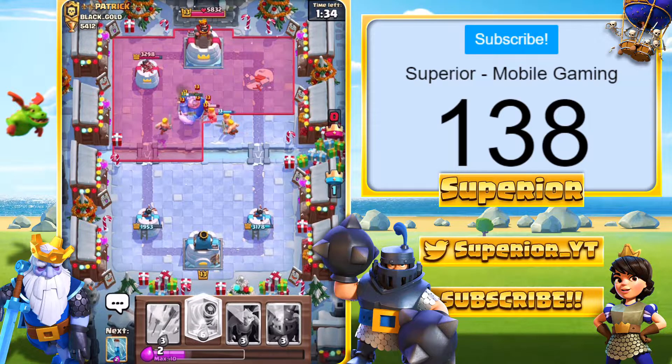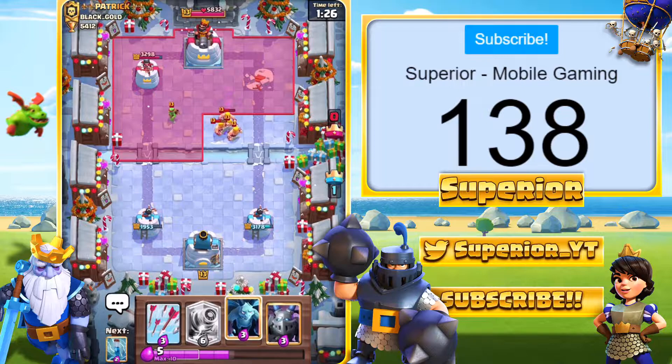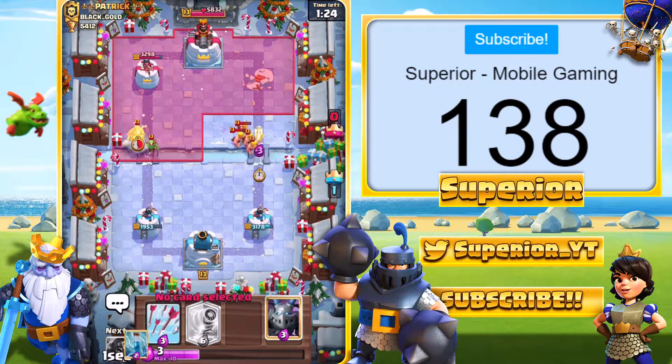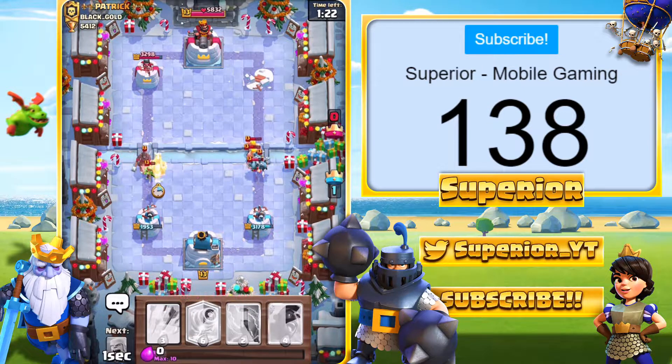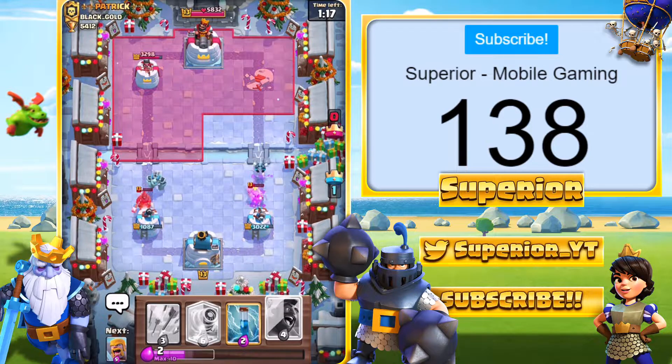Barbarians go in from the opponent. He's probably going to go ahead and counterattack with the Hog Rider, which will be pretty devastating. Okay, actually, that's not that bad. We're going to go Minions, then we're going to Mega Minion over here, because if the Arrows are on the right-hand side, not too big of an issue — the Barbs are a lot weaker on that side.